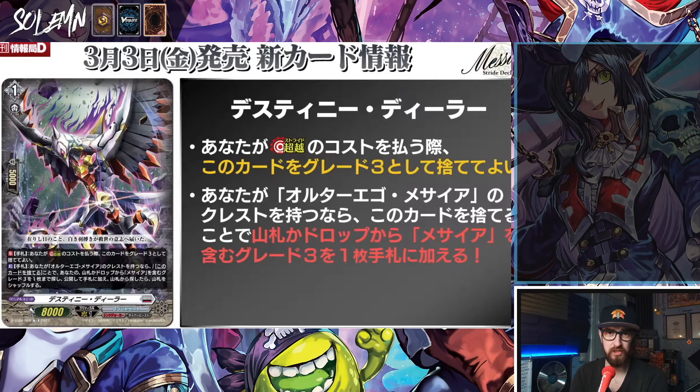Then Destiny Dealer — sorry, I'm going through these fast but there's news I find way more interesting. Sorry Link Joker fans, I'm really looking forward to this stride deck set as well — gonna get myself a premium one. Cont in hand: while paying the cost for stride, this card may be discarded as a grade three. And act in hand: if you have an Outer Ego Messiah Crest, cost — discard this — search your deck for up to one grade three card with Messiah in its card name, reveal and put it in your hand, then shuffle your deck. So this basically fixes your persona riding.